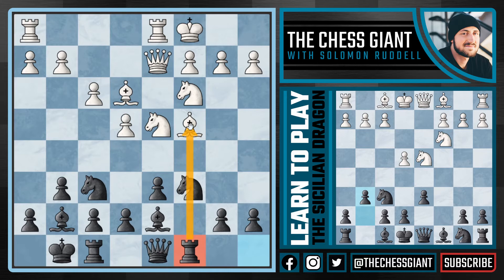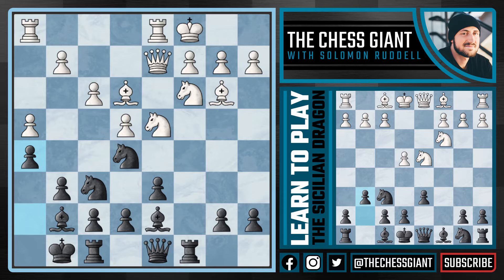After a move like bishop b3, getting out of the line of fire, we're going to play knight e5, centralizing the knight. After a move like h4, we're going to play h5. Why are we playing h5? We're trying to slow white's attack down. As you can see, it's pretty hard for white to push with a move like g4, because we have such a strong hold on that square with both the pawn on h5, the knight pair, and the bishop on d7.